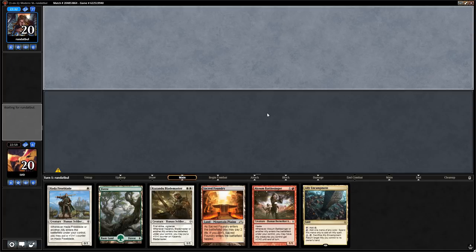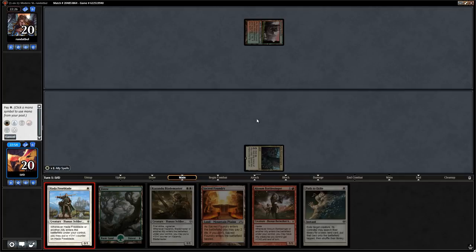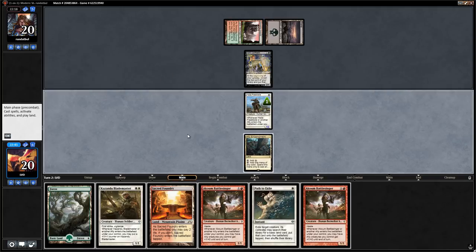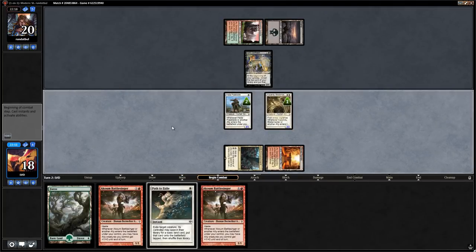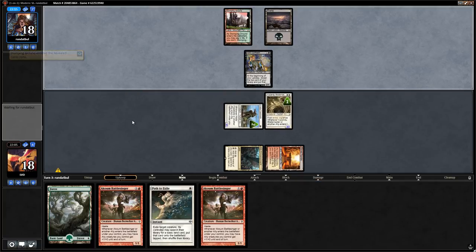We mulligan once and find a keep: turn-one Freeblade, turn-two Blademaster, turn-three Battlesinger with Path to Exile available. Opponent leads with a tapped Stomping Ground then a swamp into Dark Confidant. We consider pathing immediately but decide to develop with Blademaster first — one extra draw from Confidant won't destroy us too fast.